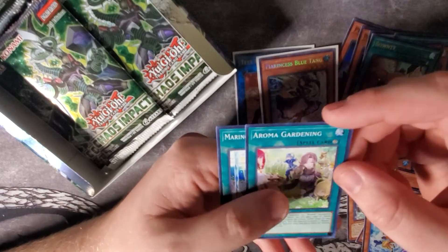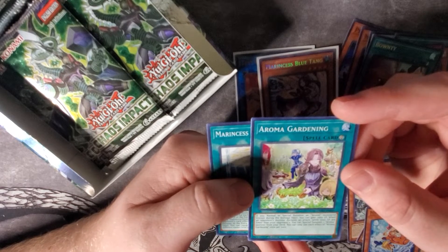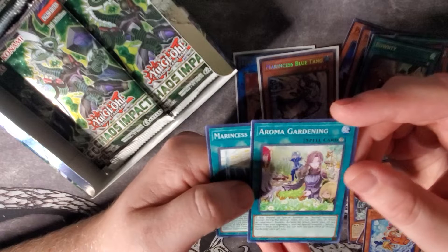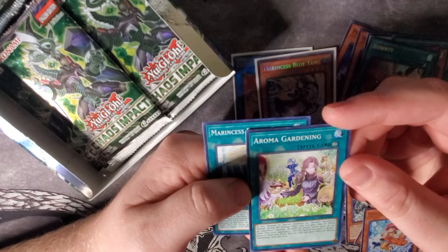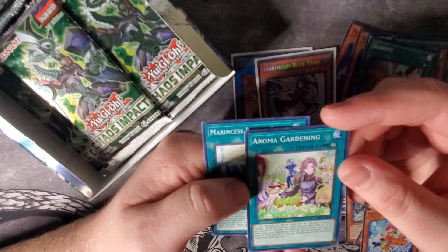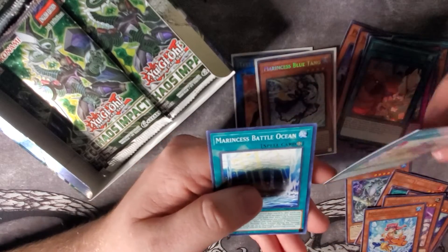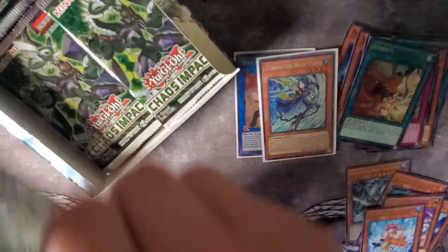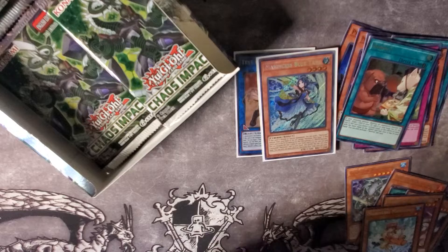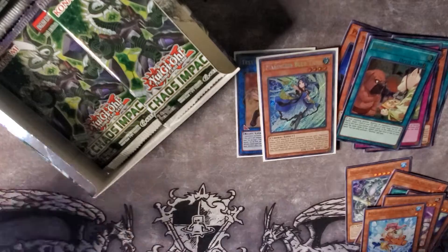Another Bayonator, Aroma Gardening. If you normally summon an Aroma monster you can gain 1,000 life points, and when your opponent declares an attack while your life points are lower than your opponent's, you can special summon one Aroma monster from your deck. That's really good for Aromas. Might see me build those here soon.